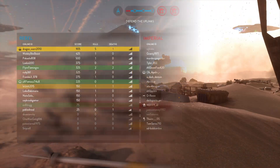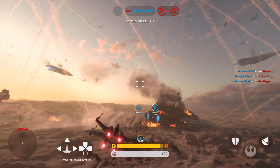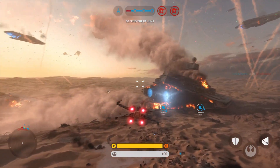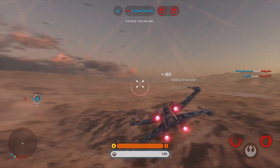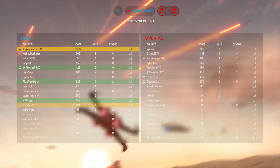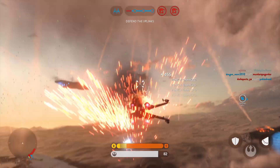Come in, Red Squadron. Requesting X-wing support. Red 7 in position, standing by. Check behind you. Great shot.